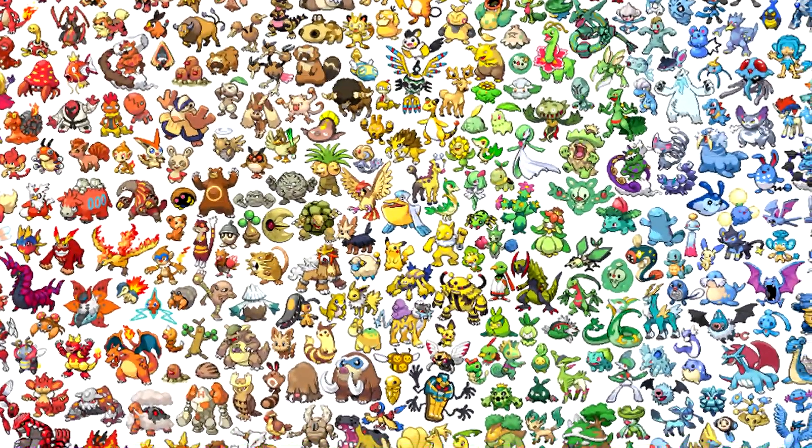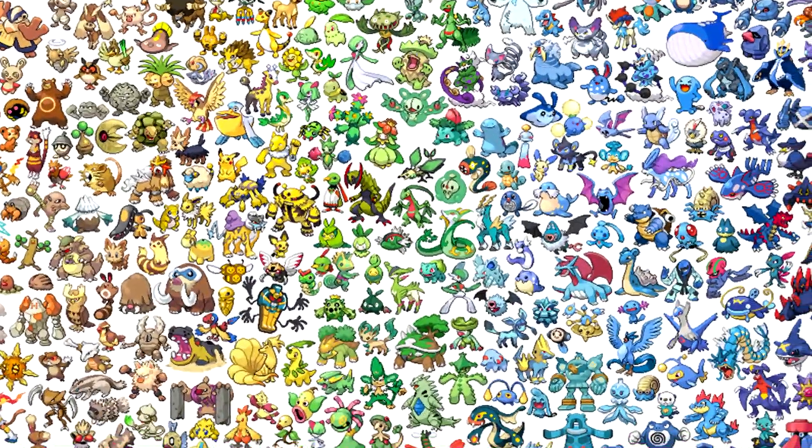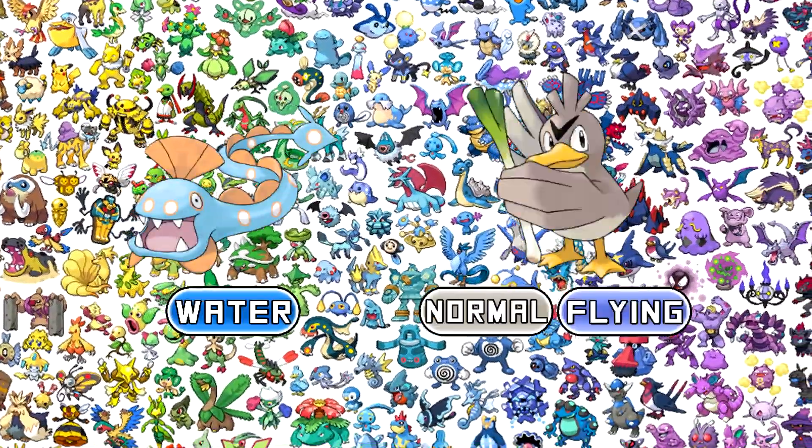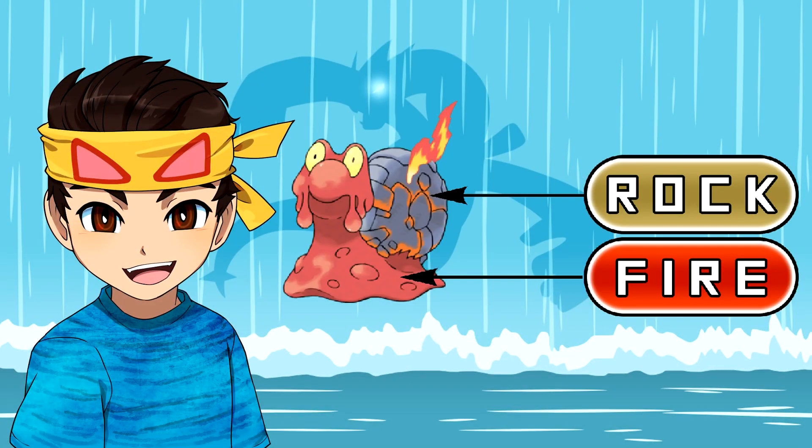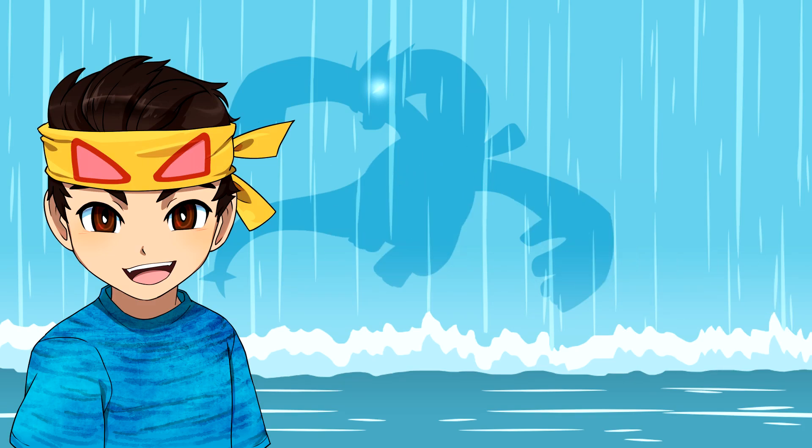As many of you know, every single Pokemon has a type. Some Pokemon only have one type, while others have two different typings. A Pokemon's type is very interesting and unique because it often relates to the color of the Pokemon, the Pokemon's backstory, or other attributes of a Pokemon that pair up with one of the 18 different types.